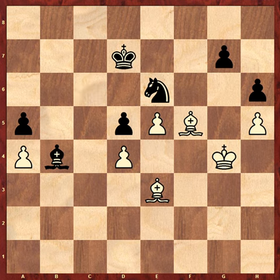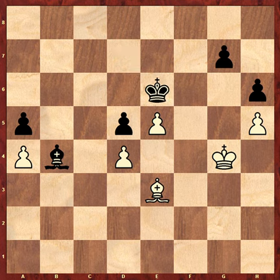Bishop f5 would be a mistake — now black could strengthen the blockading forces, and this would of course be another mistake here, a wrong exchange, and here black has an ironclad fortress and it's a draw.